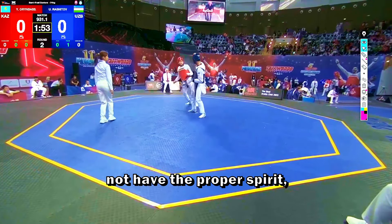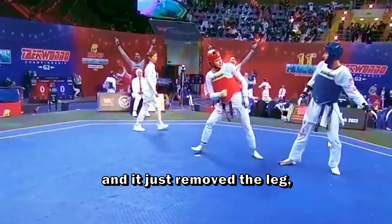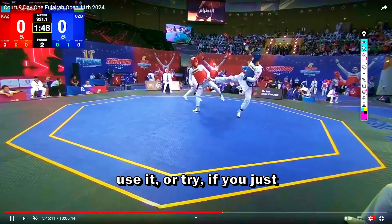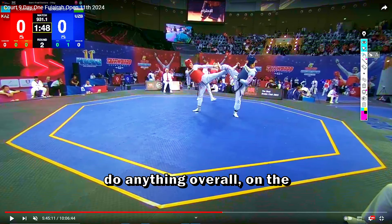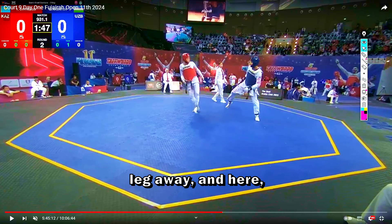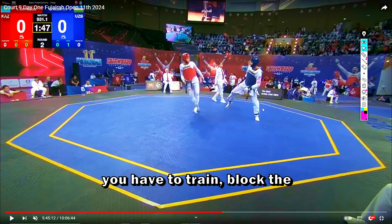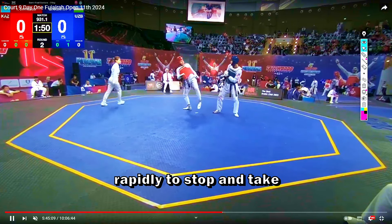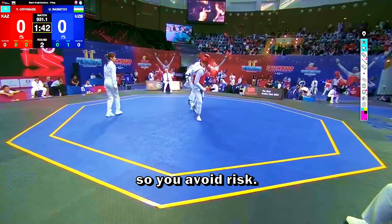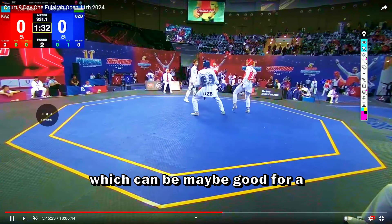The blue was able to win the first round. Of course, he's going to win the next round too, because the red seems weak — doesn't have the proper spirit or energy to win. This is a good block from the red: the blue starts with a weak kick and red removes the leg, but I don't like that he didn't do anything afterward. You had a little momentum — use it. In the first 15 seconds where you have the most energy, after you push the leg away, step in and hit the helmet.